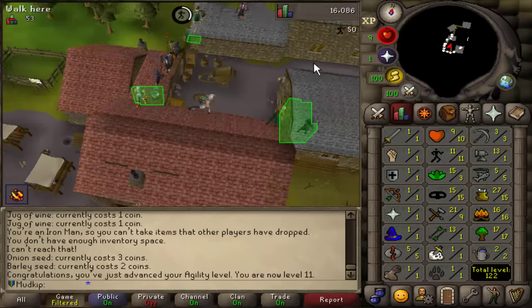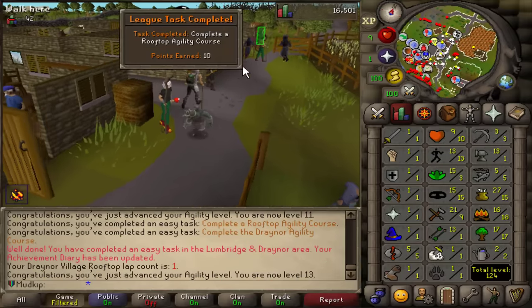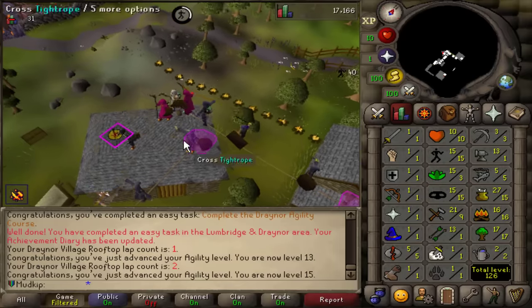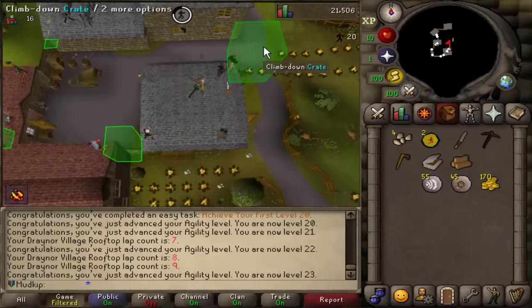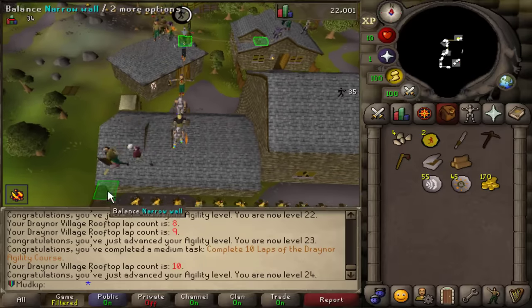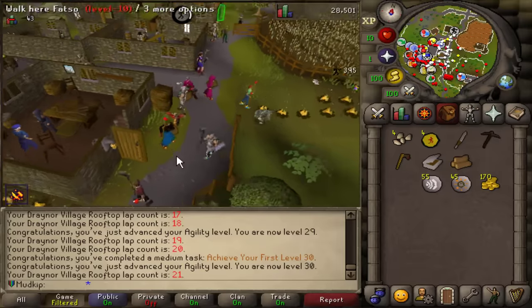Now it's time for a little bit of rooftop agility. To do the Draynor course you need 10 agility, but they made everyone start out with level 10. Here's one lap of the Draynor village course — I have to do 10 laps for another task. There's one task just to do any rooftop course, and one for Draynor specifically. Hopefully I can get to 30 agility by the time I'm done with the 10 laps, because I need that for the Varrock course. That was the first medium task — it gave 40 points instead of 10. And there is 30 agility — the first level 30 — also a medium task. It only took about 21 laps.